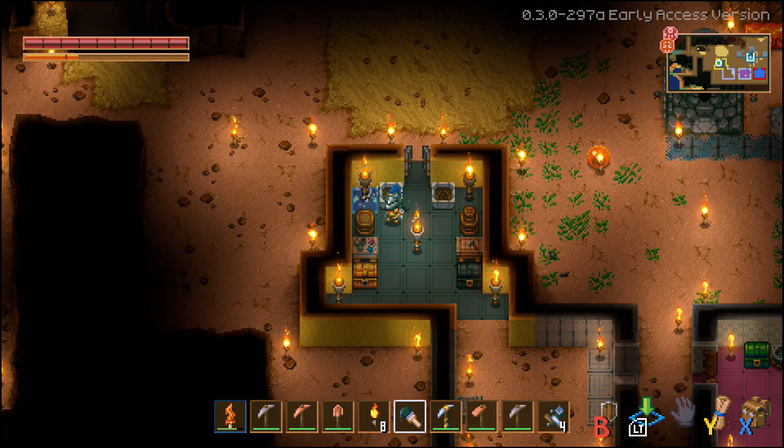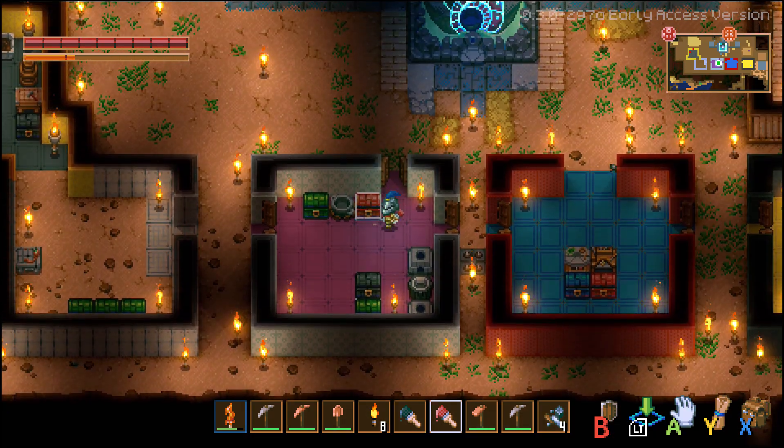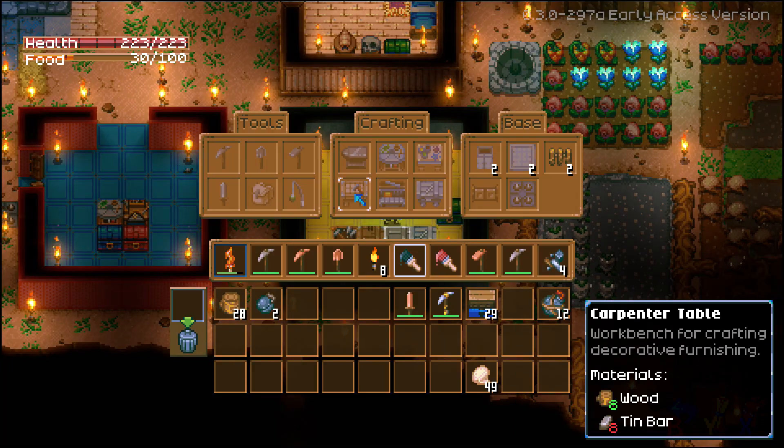At the paint bench itself, once placed down you choose primary or secondary colors, and these last forever — every time you get a brand new paintbrush you don't have to refill it. You can paint chests, though you can't paint crafting benches. You can customize certain things like torches too, so have fun customizing all your chests in whatever colors you want.